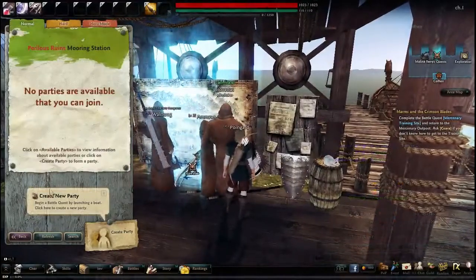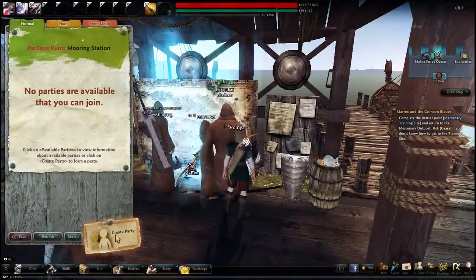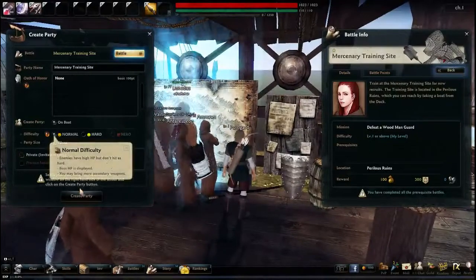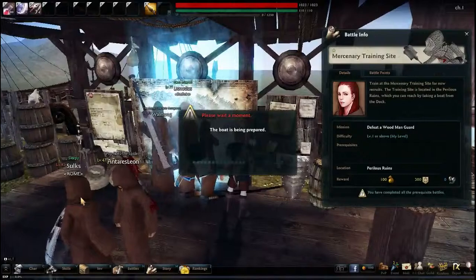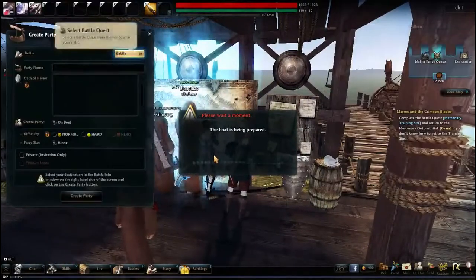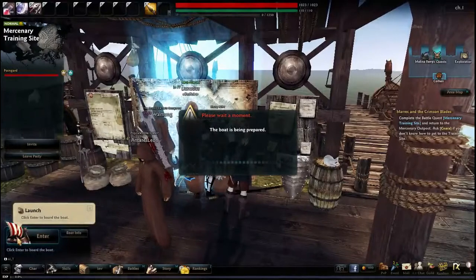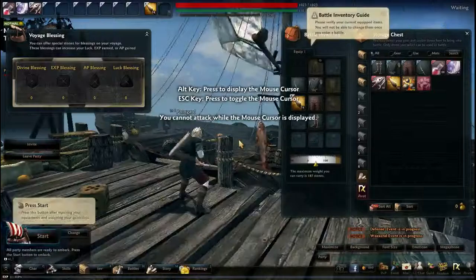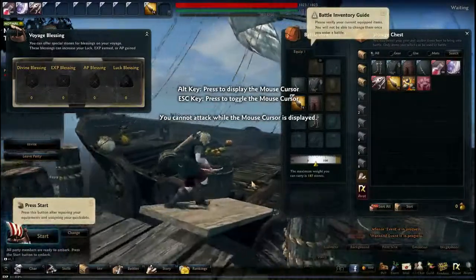I've never played an archer on here. You can create your own party or join parties if you really want to, but there's really no point in me joining one — I'm just trying to show you something here real quick. We'll just create it. The boat's being prepared and then we'll be ready to take off. Look at that — it's ready to go. It'll give you a chance to actually get on this boat. You can destroy everything — I'll show you what I mean by that.